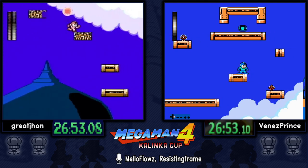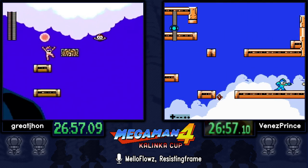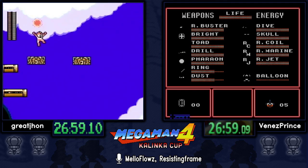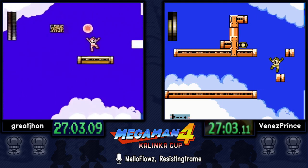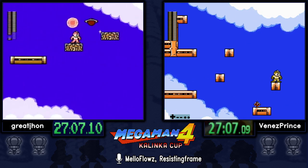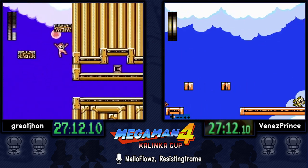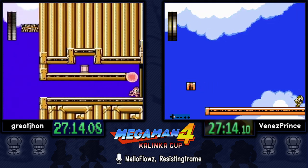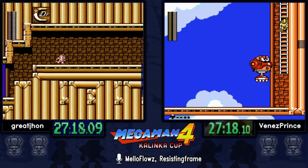This is probably the most punishing stage to take a death in, especially at the boss. For the second half we're going to see Great John using Pharaoh — you can charge it above your head and kill things, and that doesn't use any ammo. If you kill something with a lot of HP, it absorbs the entire shot but you still have a charged shot saved up even though you can't see it above your head. It's such a broken weapon.